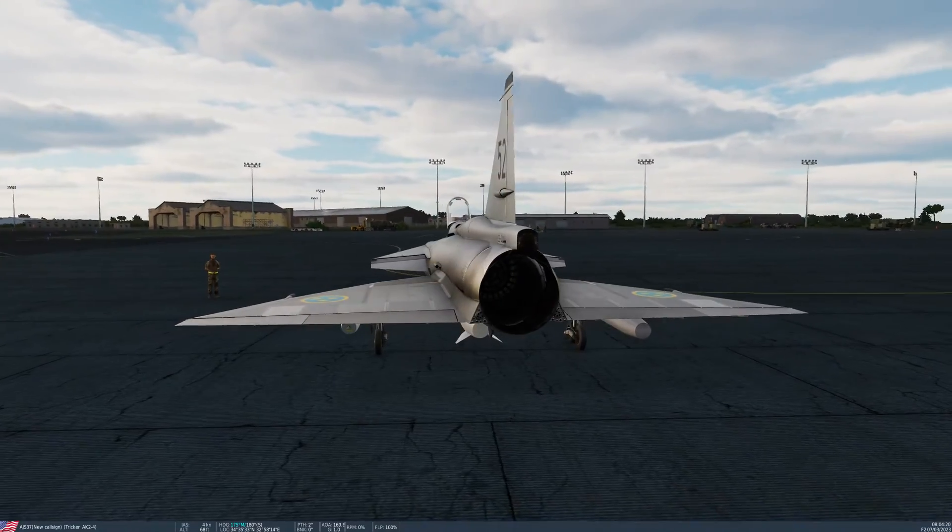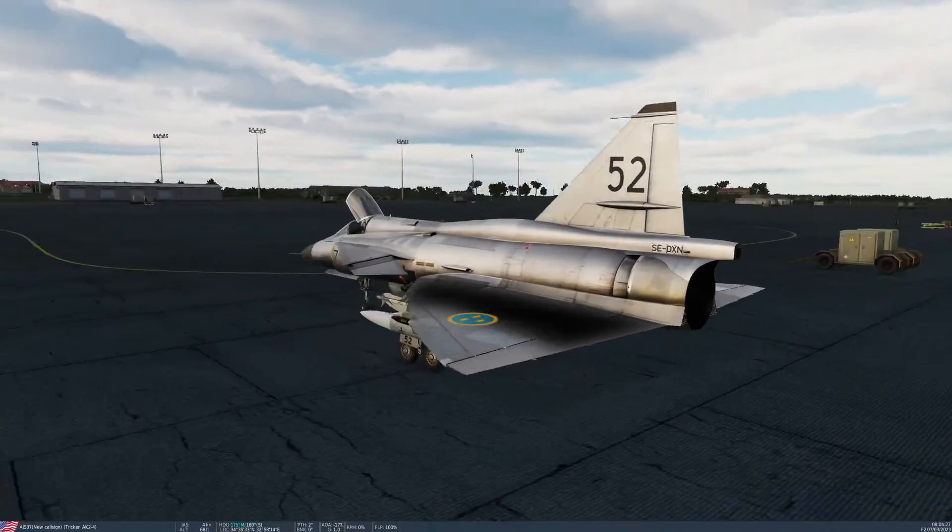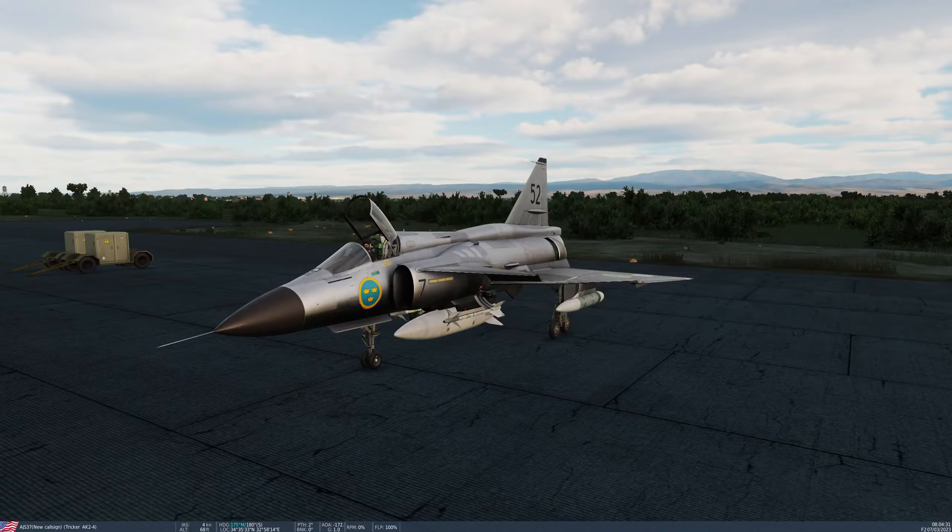You can see here the big afterburning turbofan with its thrust reverser — a very unusual and fairly unique feature for a fighter jet. AJS in its designation in Swedish stands for Attack Jakt Spaning, which translates to attack, fighter, and reconnaissance. So this version of the aircraft can actually do many different roles, but it's primarily a ground attack aircraft intended to do a single pass and haul ass. It's also capable of air-to-air, although this particular version was less capable of that. There was a JA version of the aircraft dedicated to intercept and air-to-air.